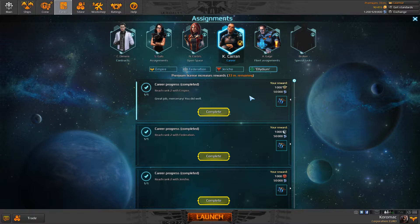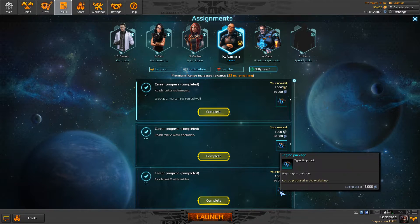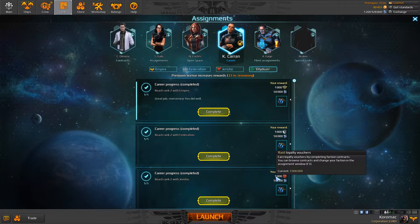As a pilot, you will start with 3 ranks: Empire rank 1, Federation rank 1, and Jericho rank 1. When you reach rank 2, you're gonna have rewards available to claim. If you reach rank 2 with the Empire, you will get an Anjum Package, 50,000 credits, and 1,000 loyalty vouchers.